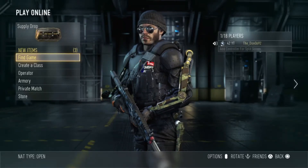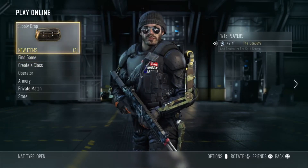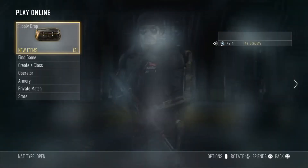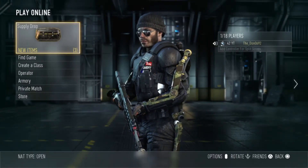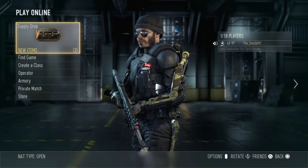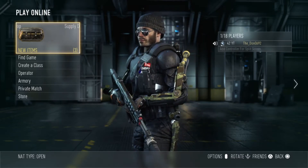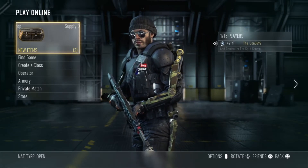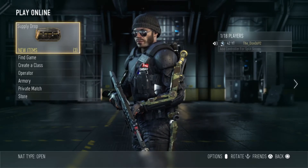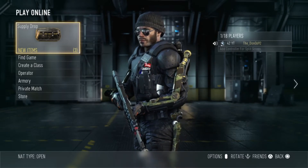Hey guys, it's Donald Wombat here and today I've got a little Advanced Warfare supply drop opening video for you guys. What I'm going to be doing is opening these supply drops that I've got saved up. You can only hold three unopened ones in your inventory at the same time, so I'm going to make this video in a few different parts with my live reactions. Currently I don't have any good elite guns — I've got the AK-12 RIP but I don't really use that. I'm really hoping to get maybe a Bell, an ASM-1, or the HBRA Insanity. In terms of elite armor, I really want that shark helmet with the teeth on the grill. Anyway, let's get straight into it and open these first three.